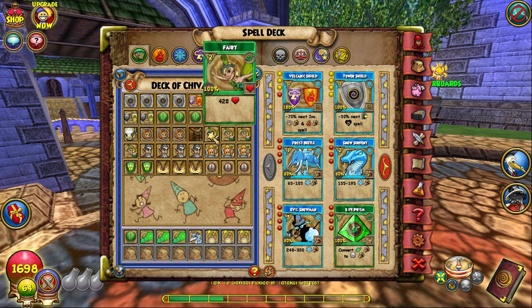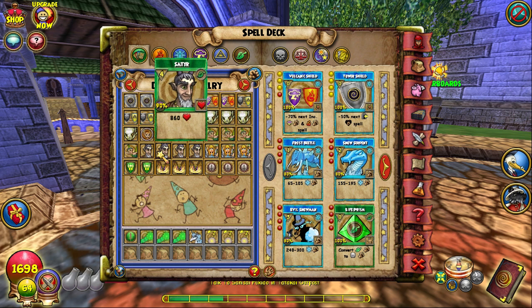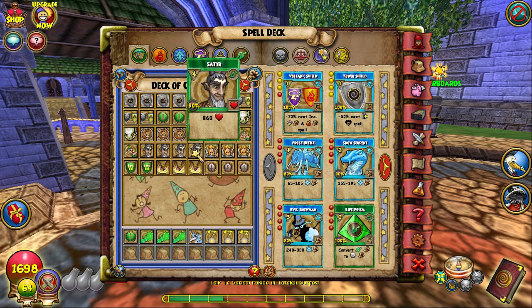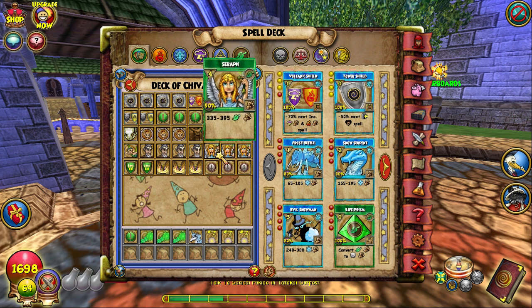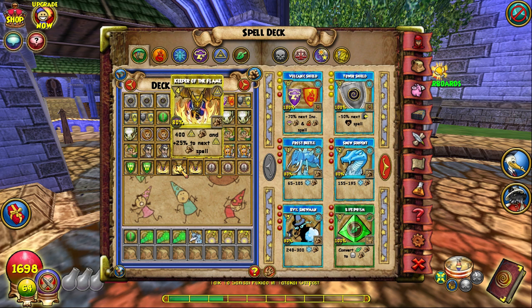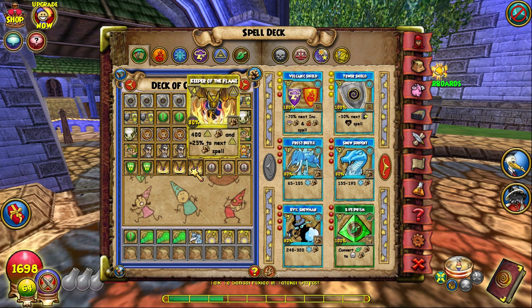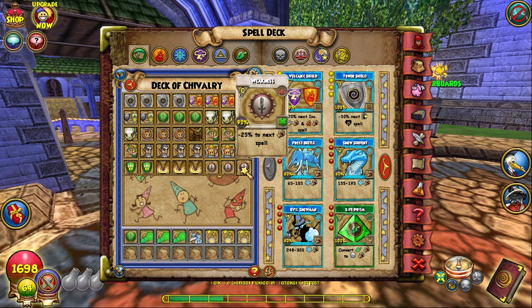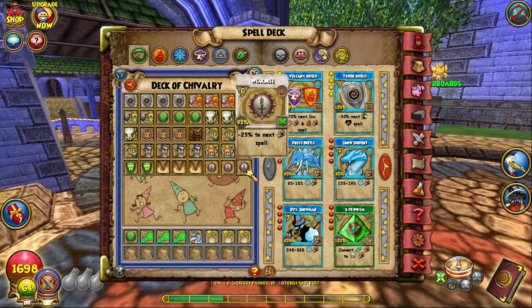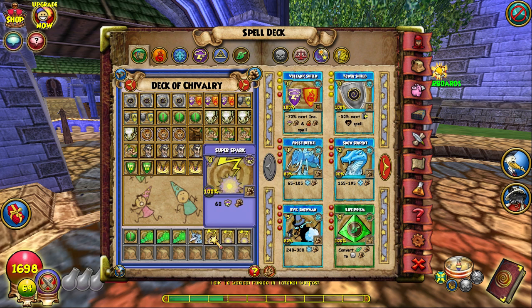I have one nature's wrath for getting rid of minions, four fairies, and four satyrs, because you want a bunch of heals when you're life since you can't really hit hard. I also have three seraphs, two spirit armors, and three keeper of the flame — again, not everyone will have keeper of the flame or luminous weaver, so substitute as needed. I also have three weakness; I'd definitely recommend learning weakness and tower shield first because they're just so helpful — you spam them and they really work.